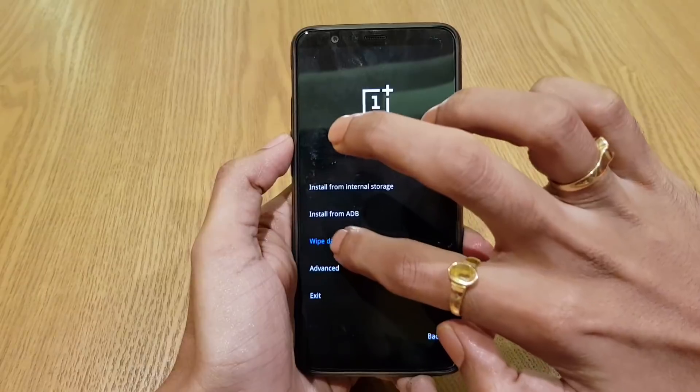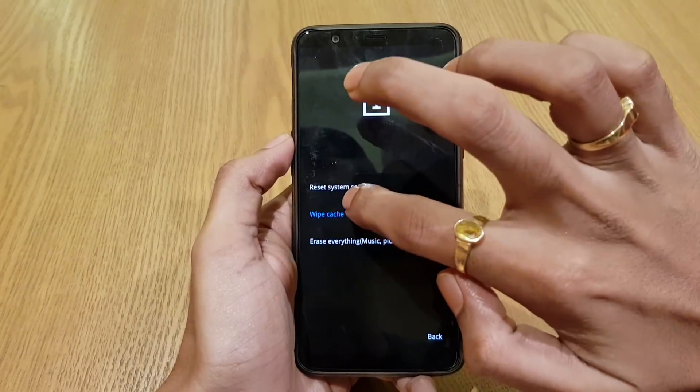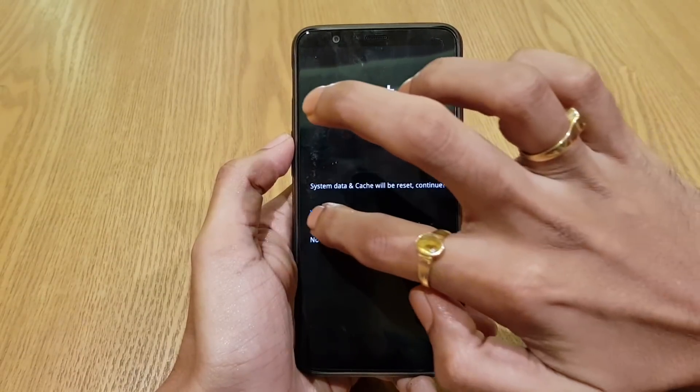Now go to 'Wipe Data and Cache', then select 'Reset System Settings' and confirm yes.